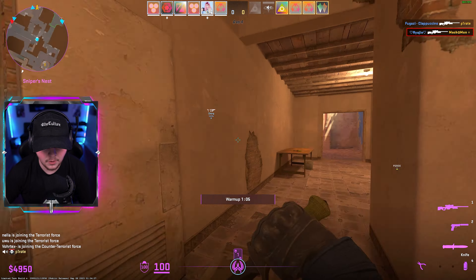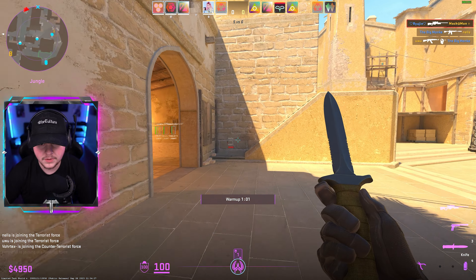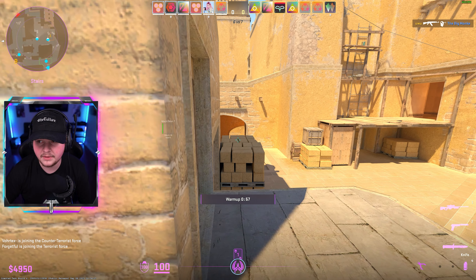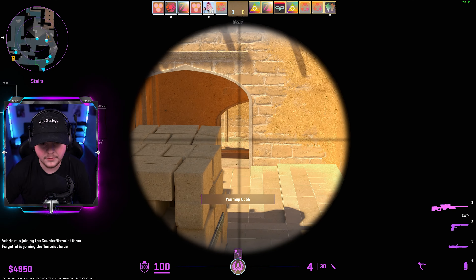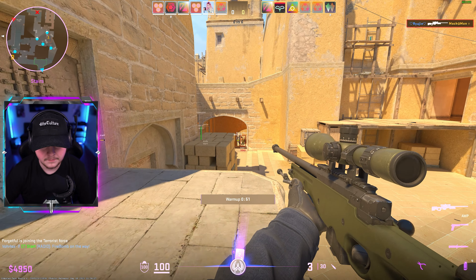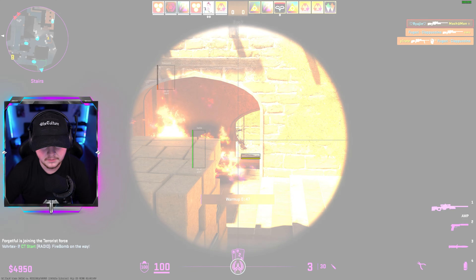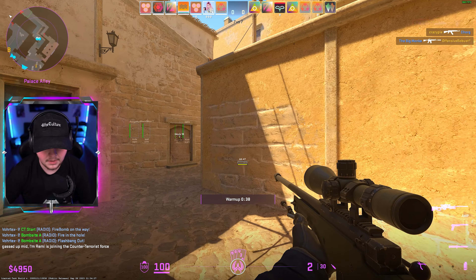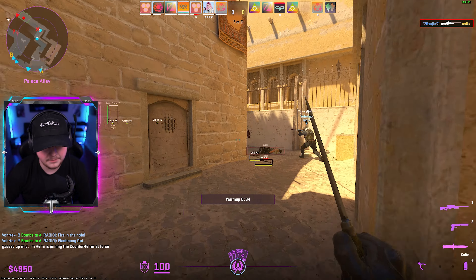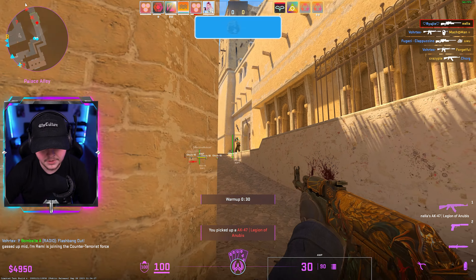No problems when it comes to the trigger whatsoever. Still getting good frames — about 400 FPS right now, peeking corners, still at about 400. No problems when it comes to frames. The trigger bot is very, very accurate. I don't think I have to worry about trigger at all. Trigger bot is probably one of the better trigger bots I've used for this game for sure.